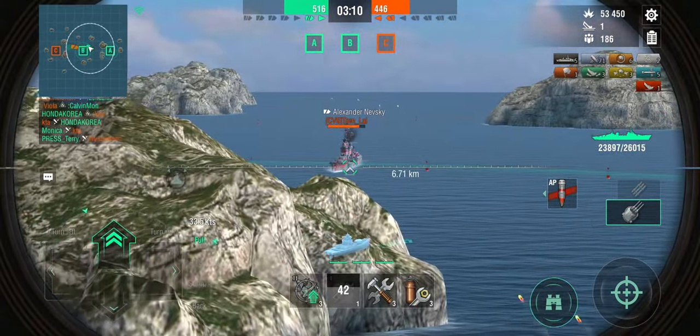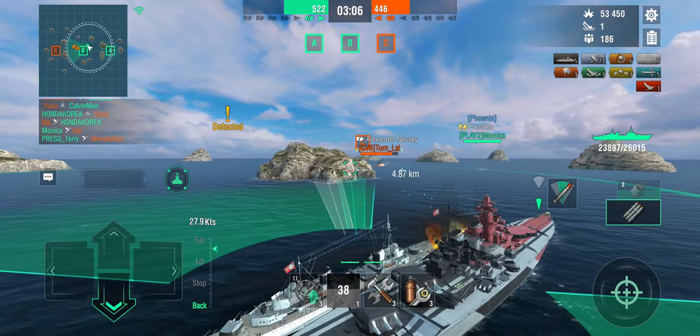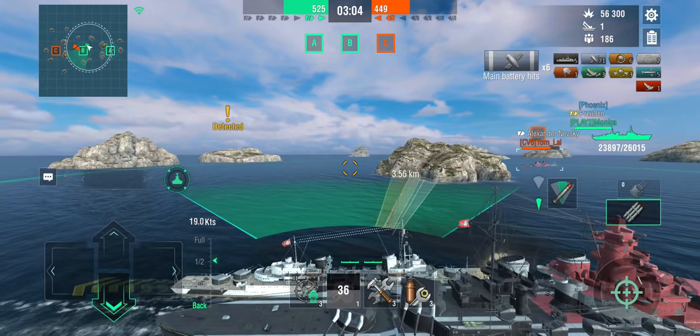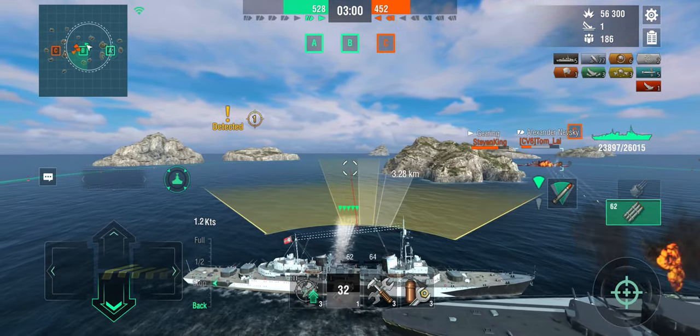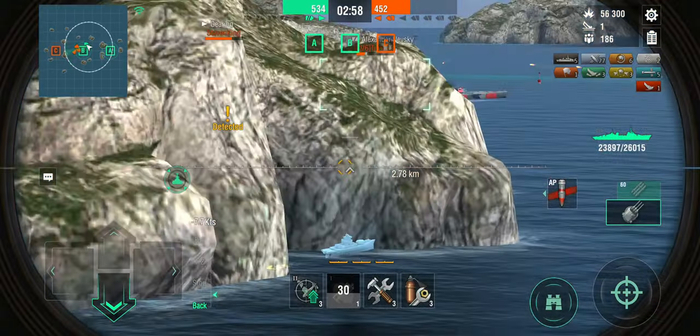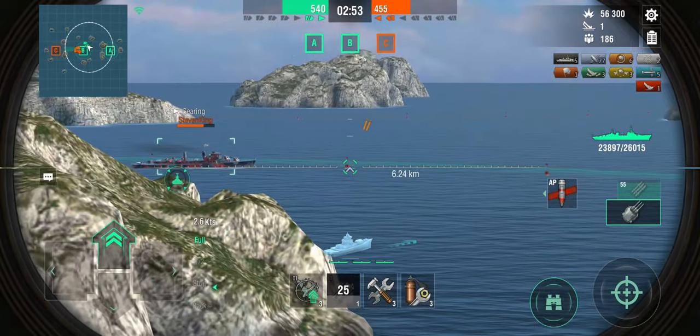Nevsky is a little bit dangerous, so I don't want to sit broadside to that. I do have, for a destroyer, a relatively large hit point pool. Let's drop some torpedoes in case he comes around the island. Poison takes him out. That just leaves the player Gearing.